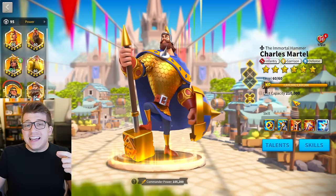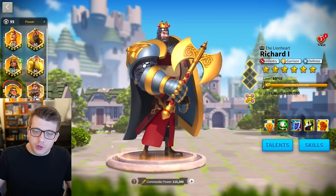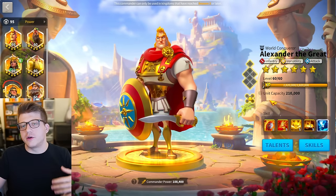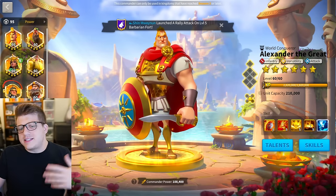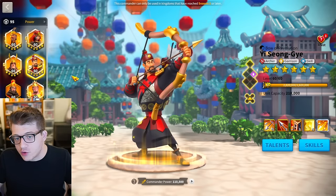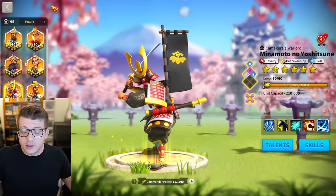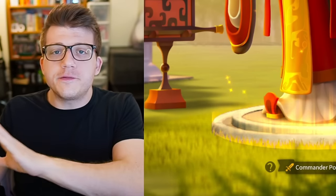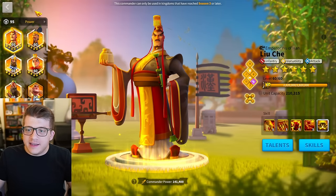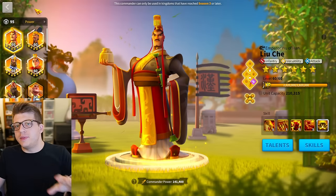In the early game infantry does perform pretty well — Charles Martel as a gold key commander pairing with Richard in KvK1 gives you a really solid tank, and in KvK2 you have Alexander the Great who's very powerful and fast. Obviously there are other powerful early game commanders of other troop types — YSG is tried and true, and if you're spending a little money you can get Minamoto who really pops off in the early game for cavalry. What I'm talking about today is late game, end game, Season of Conquest.